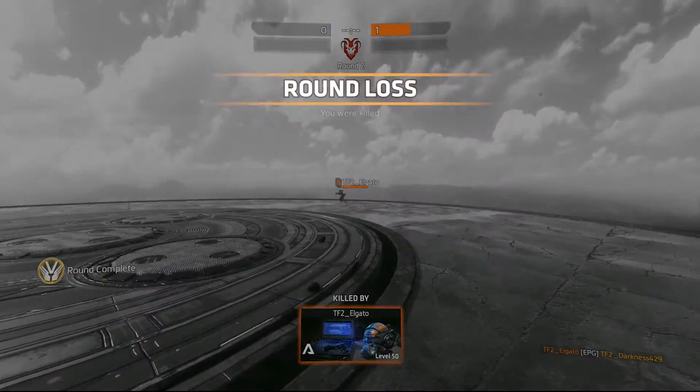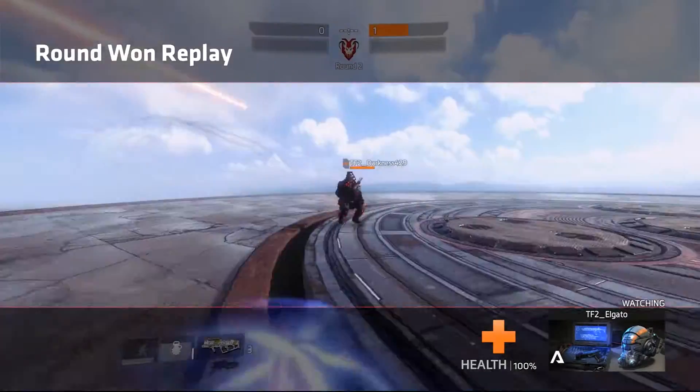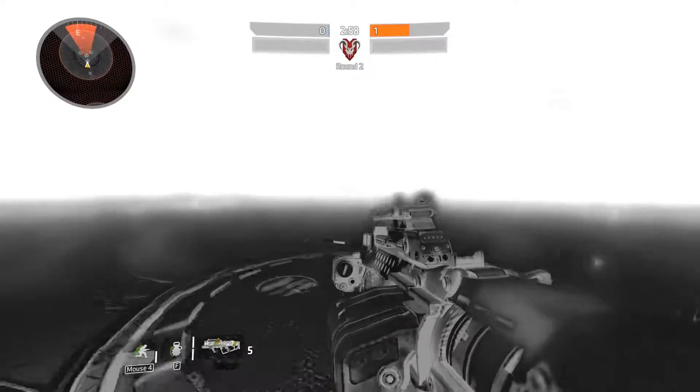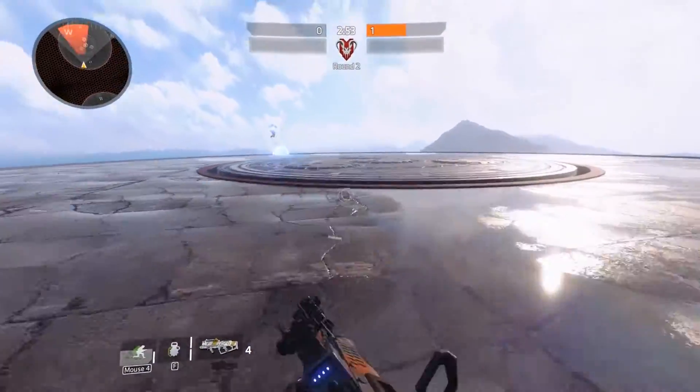Once you enter into the Coliseum, you're going to realize that you have a very unique loadout. You have the EPG, the charge rifle with the insta-shot, frag grenades, and phase shift. This is the loadout that you're always going to be using. They haven't announced other loadouts yet, but this is the Coliseum loadout for this game mode.